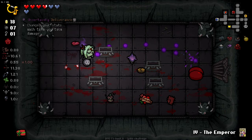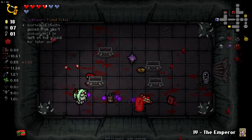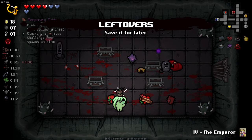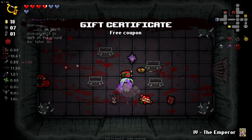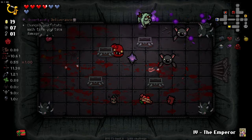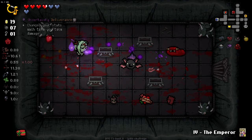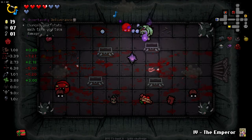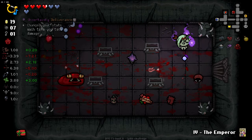Changes our stats each time we take damage - that could be pretty wacky. Annoyingly, I was going to take that yum rib thing, whatever it was called. Can't take that either now because we got two active items. Why do we have two active items? Maybe I want to go blue here. Yeah, I think blue's better.